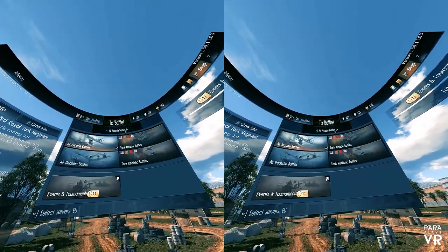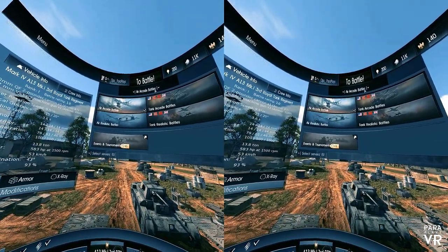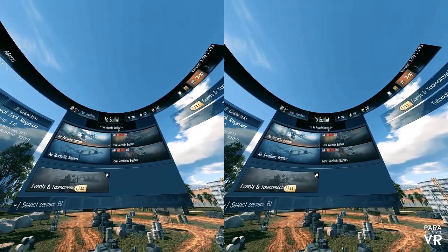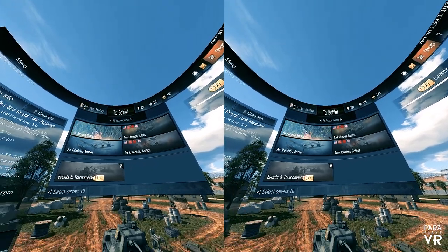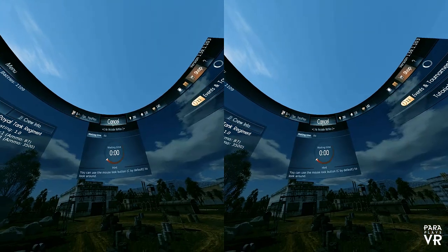There's a button at the top that says 'To Battle,' with a drop-down box for the different modes, and we can use our real mouse. You can see the different options — arcade, tank battles, and so forth. In the headset it's perfectly good VR; the side-by-side display is the only way to record on the desktop. Let's just click Battle.